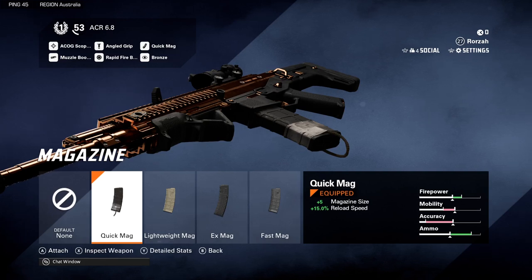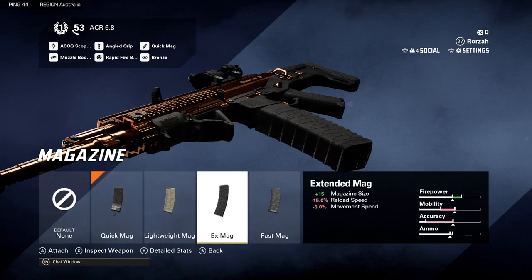For the magazine, I would use the quick mag which increases the magazine size by 5 and increases your reload speed by 15%. The only other magazine I'd recommend is the extended mag, which increases your magazine size by 15 but decreases the reload speed by 15% and your movement by 5%.